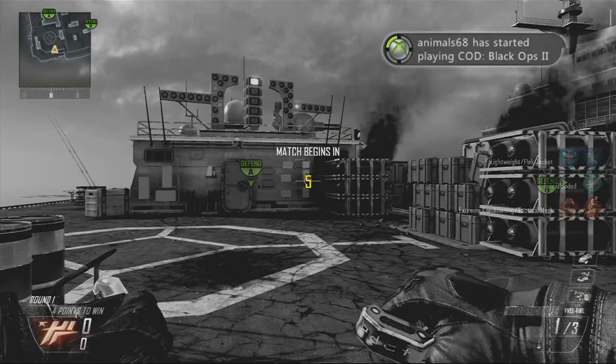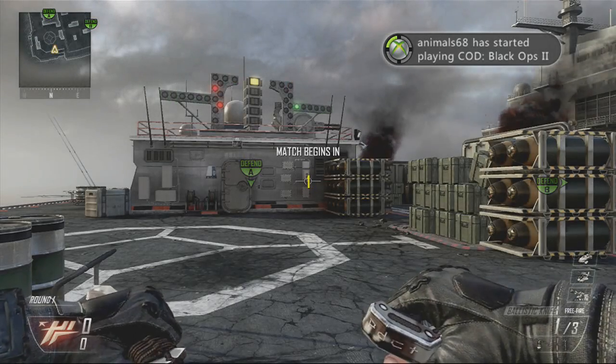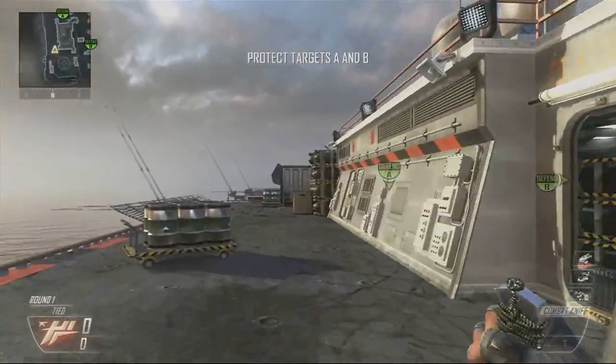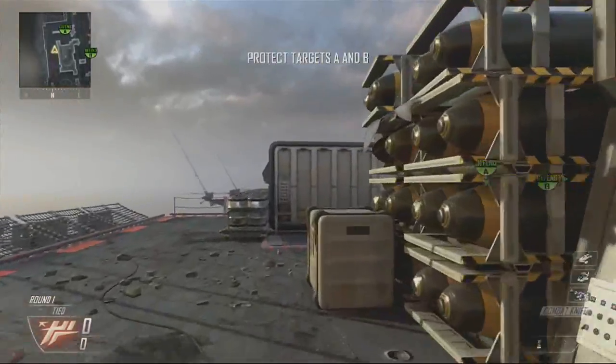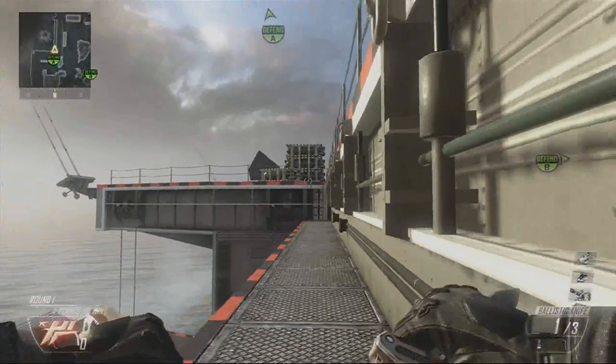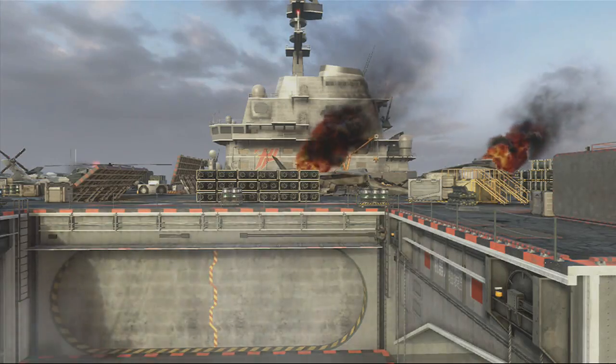Hello everyone, this is Product Shard, and today I'm going to be going over the ninja defuse spots on the map Carrier. Sorry for the delay in these ninja defuse spot tutorials. The maps I haven't got defusers on yet haven't been coming up because people know the four or five maps they like now, so they don't vote for any of the ones like this. But luckily I got onto here, and here we are.